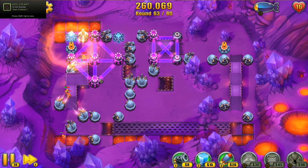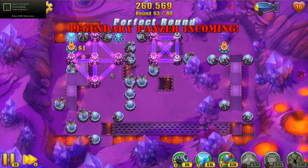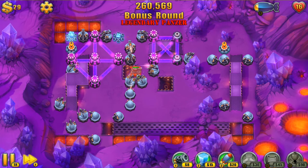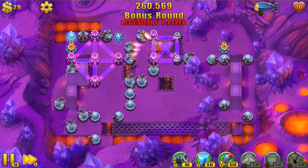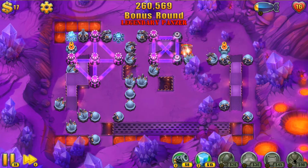If you've got tips on how to take those guys out early in the game without using link towers, by all means put them in the comments. Legendary Panzer — I'm not sure if I'll be able to get this guy. I don't have much in the way of mechanical damage sitting around. That's alright — throw some out.